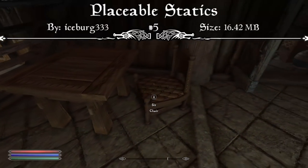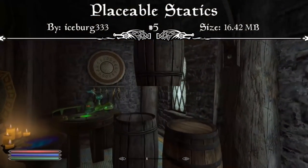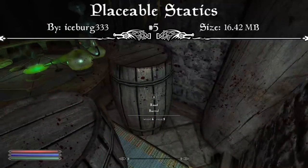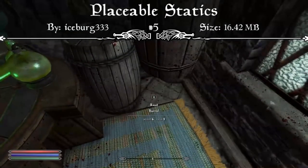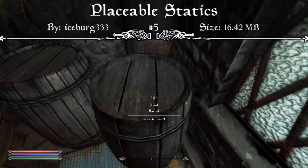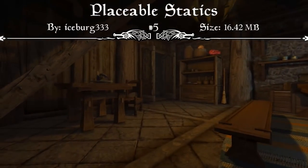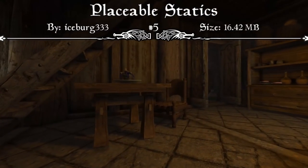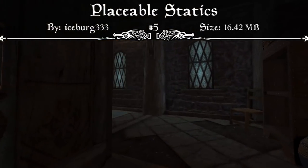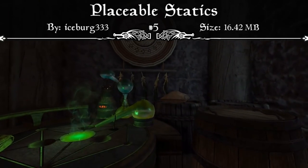I'm also going to bring the table from the alchemy area out underneath the staircase so I have a nice decorative piece out by my dinner table. This is just a small example, just scratching the surface of what you can do with this mod — you can move pretty much anything around in your house, bring furniture from other places, and even remove furniture. This mod also works on the outside of houses, and it compensates for custom house mods as well. That's why the Placeable Statics mod is at our number five spot, and I'd strongly recommend downloading it.